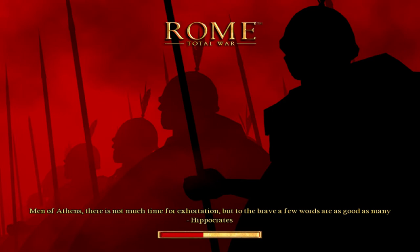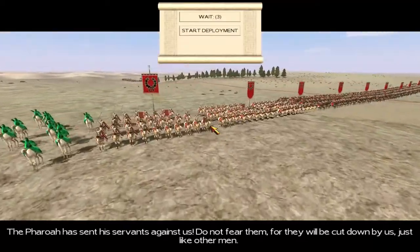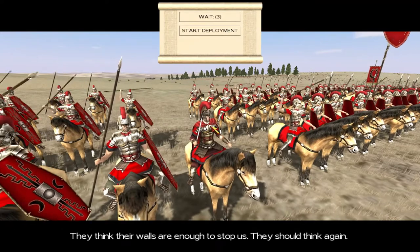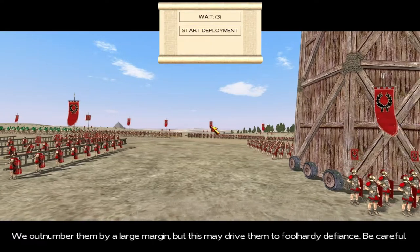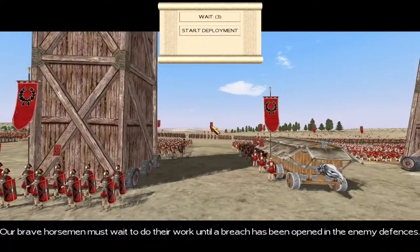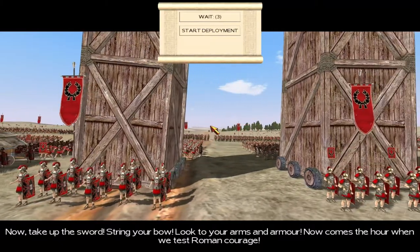We'll spread the troops around. Let's hear what the general has to say. 'Day has dawned - this will be a bloody one. Come what may, the Pharaoh has sent his servants against us. Do not fear them for they will be cut down just like other men. They think their walls are enough to stop us - they should think again. We outnumber them by a large margin but this may drive them to foolhardy defiance. Be careful - our brave horsemen must wait until a breach has been opened. Now take up the sword, string your bow - now comes the hour when we test Roman courage.'